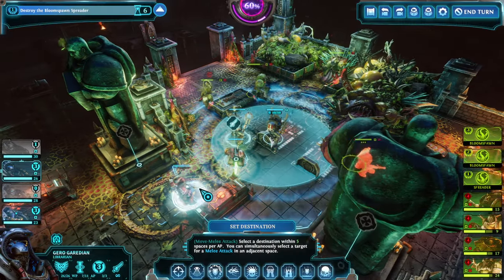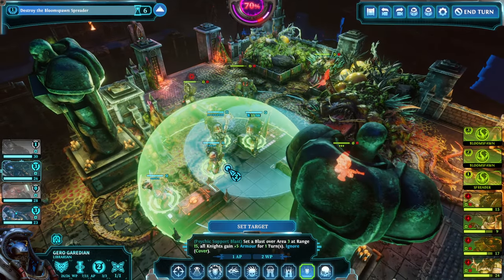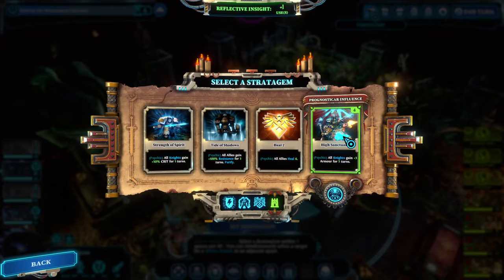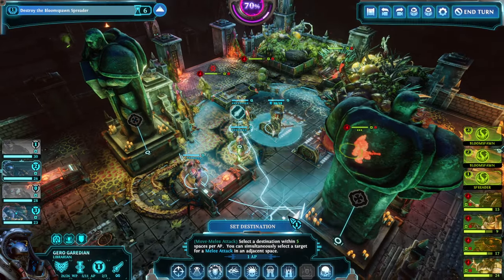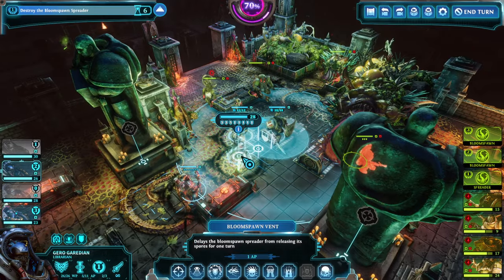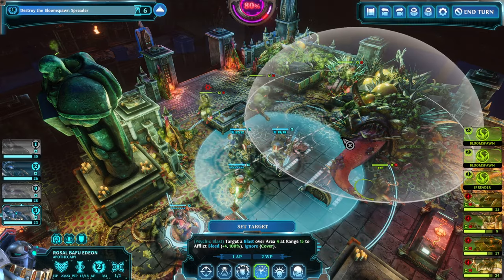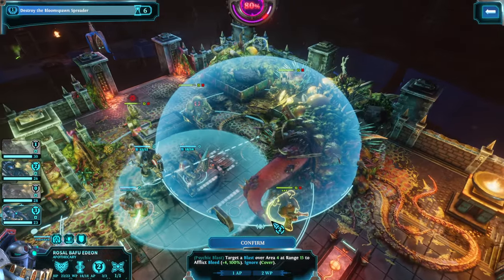We're going in, getting the defenses up — I like Sanctuary. You can see that our stratagem combined with High Sanctuary brings us to 18 armor over there, 12 on others, and even the more vulnerable targets are actually quite safe and sound.